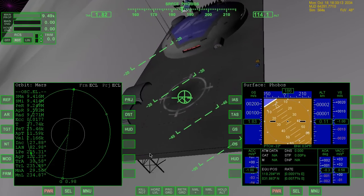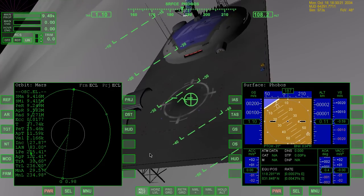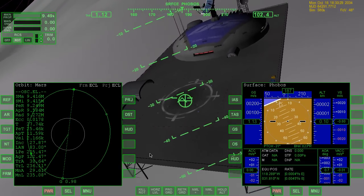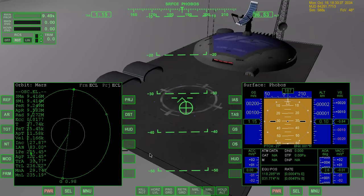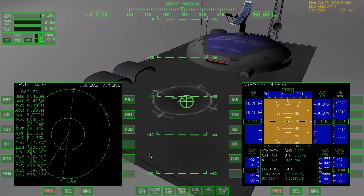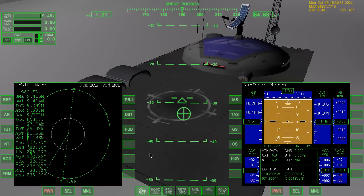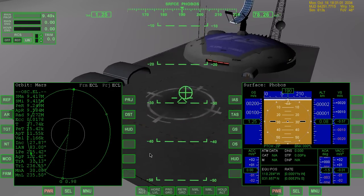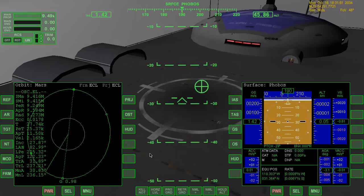Let's slow down a bit. 100. Translation. Rotation. Translation. Rotation. Rotation. Translation. Rotation. Translation. Rotation. Translation. Translation. So you can see the gravity is pulling us down a bit.